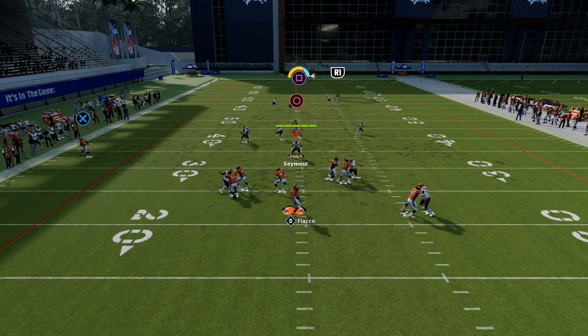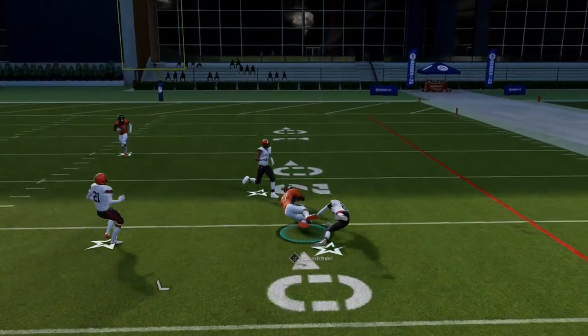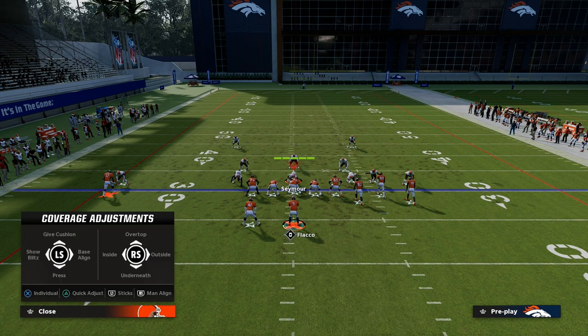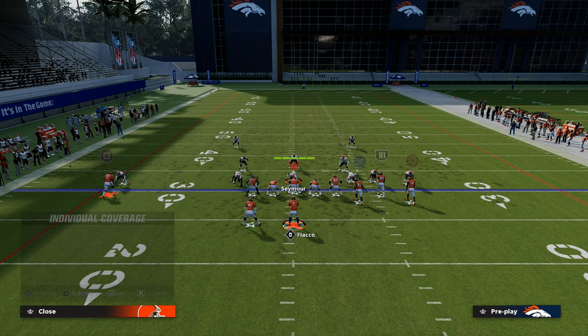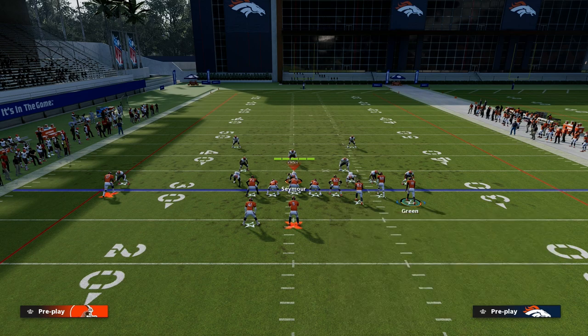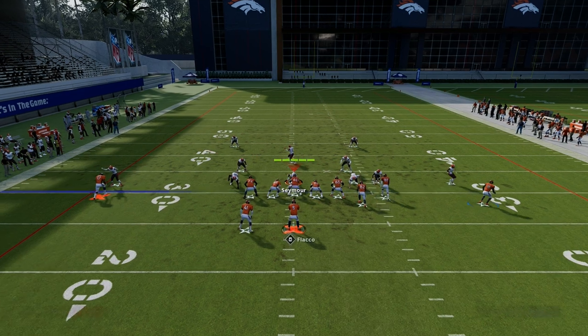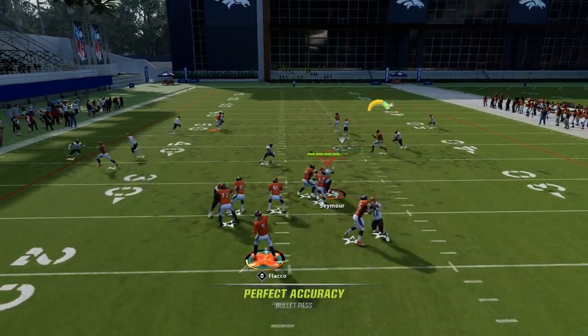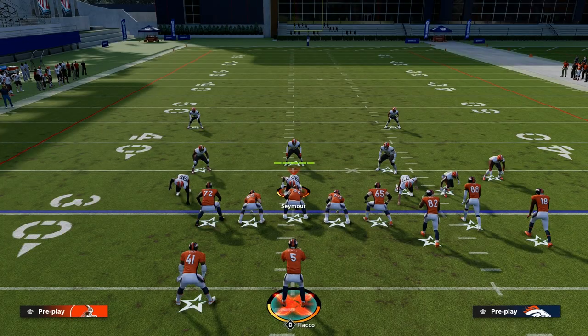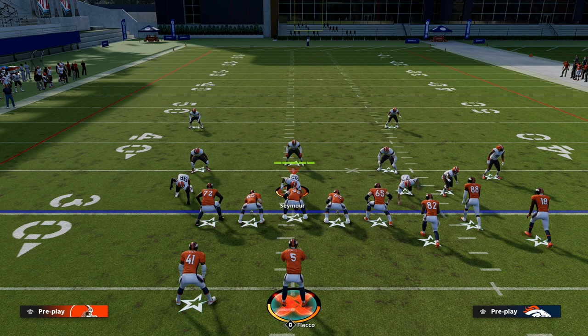The longer you wait on the route, the more separation it should get over the middle of the field. The last thing to cover is this: if they defend the solo post, my favorite checkdown in all of Madden 23 is the motion out slant — it's super effective because it gets under yellow zones and attacks man coverage well. If you want to get more on the gun bunch, make sure to join the Patreon for all my Madden 23 offensive and defensive ebooks — the link is down in the description.